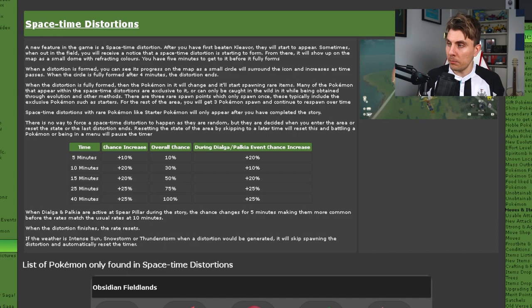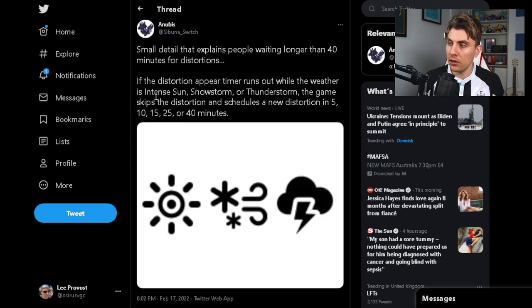Some useful information from data miner Anubis explains why people have been waiting longer than 40 minutes for distortions. If a distortion-appear timer runs out while the weather is intense sun, snowstorm, or thunderstorm, the game skips the distortion and schedules a new one at the 5, 10, 15, 25, or 40-minute increments. Which is crazy.